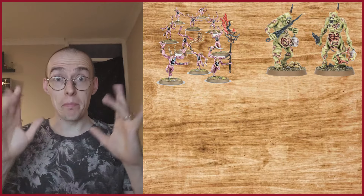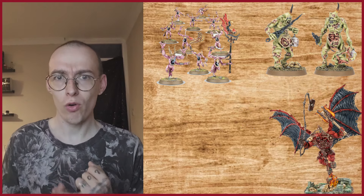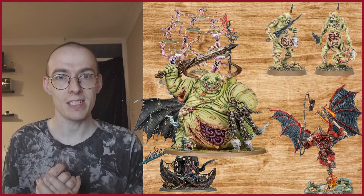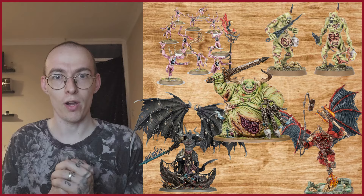I am building a 2000 points list for tournaments. Am I taking some plague bearers? Do I need some pink horrors? Do I need a big scary bloodthirster in this list? Should I take Bellicore for the anti-shooting at 18 inches, or am I going to get a Great Unclean One with the Endless Gift to be really resilient and hard to kill? Stay tuned to find out.